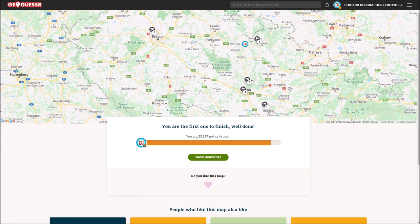And finally, we've ended up with a perfect score here in the Czech Republic — that's awesome. Final score: 23,287, a noticeable improvement from the first game. A huge shout-out to the thousands of people from the Czech Republic who have watched the original video so far — it means a lot that you guys enjoyed it. Hopefully I was able to improve my pronunciations a little bit over the first video. Thank you guys all so much for the support. I will see you next time with some more GeoGuessr content.